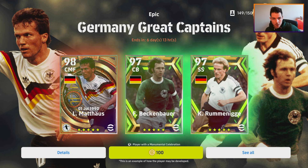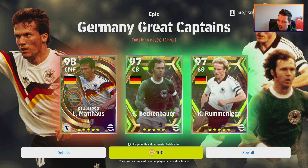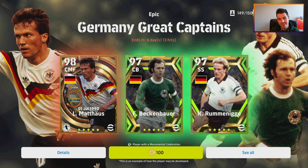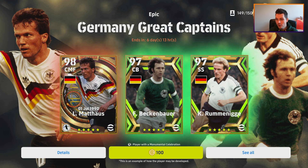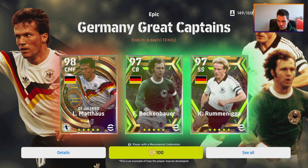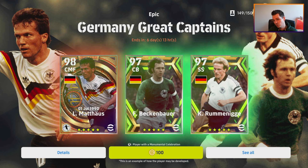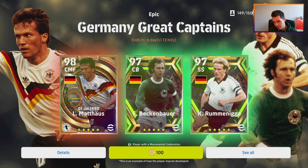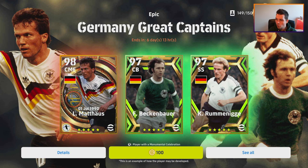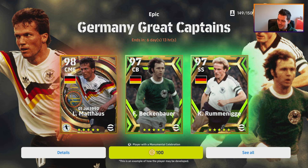Welcome back to another player pack review. Today we're looking at Beckenbauer, Matthaus, and Romario. I don't have any of the three so I'm going to spin while doing this video, and then we're going to get into the review. We'll also go over to eFootballDB to look at what these guys train up as. Three absolute monsters - if you can get them, if you're a newcomer to the game these will make a big difference.